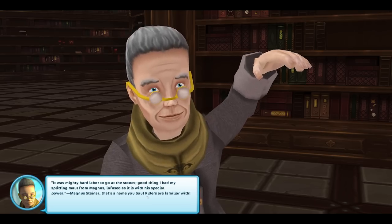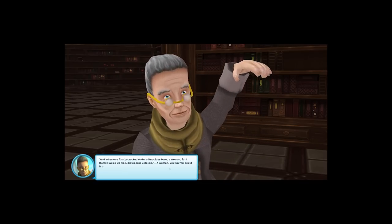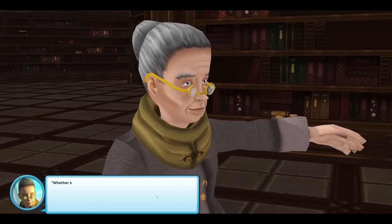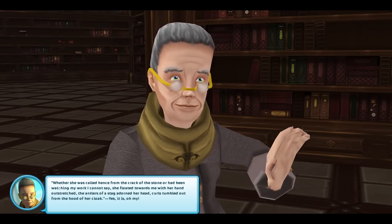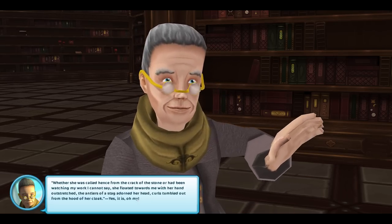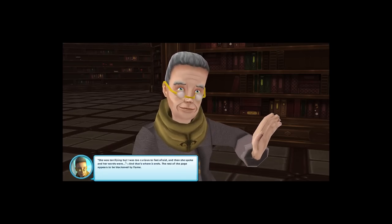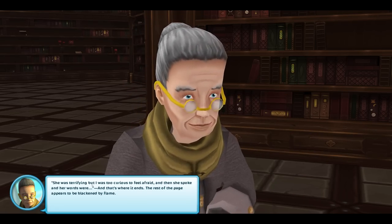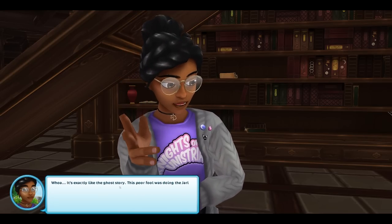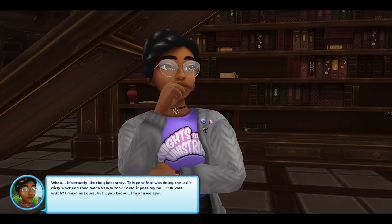'It was mighty hard labor to go at the stones — good thing I had my splitting maul from Magnus, infused as it is with his special power.' Magnus Steiner — that's a name Star Stable writers are familiar with. 'And when one finally cracked under a ferocious blow, a woman — for I think it was a woman — did appear unto me. Whether she was called hence from the crack of the stone or had been watching my work I cannot say. She floated towards me with her hand outstretched, the antlers of a stag adorned her head, curls tumbled out from the hood of her cloak.' Oh wait, it's a Velar, right? 'She was terrifying, but I was too curious to feel afraid, and then she spoke, and her words were—' and that's where it ends, the rest of the page appears to be blackened by flame.